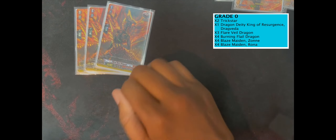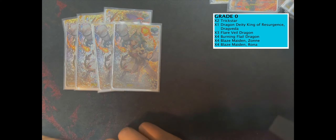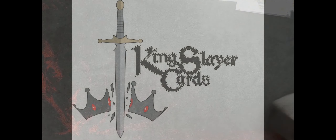Trigger lineup: three draws — pretty standard. I play draws over fronts because you need to see your pieces; 10k shield is okay but getting to your pieces is what matters. Four crits — very crucial. Sometimes you run out of soul playing against decks like Prison that eat your soul, or you overuse your own soul. When you boost with this guy he goes into the soul, so this is a good tech for the grade four. Definitely mandatory to play at four. And last but not least, four of these beauties as well. That's my deck profile — thank you for hopping on!